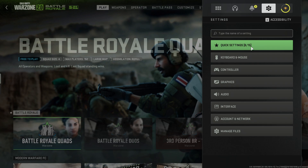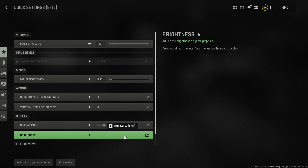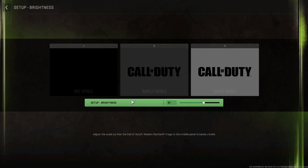You will see this option: Quick Settings. Click here, then you will see the Brightness option. Here you have to adjust the scale so that the Call of Duty Modern Warfare logo in the middle panel is barely visible.